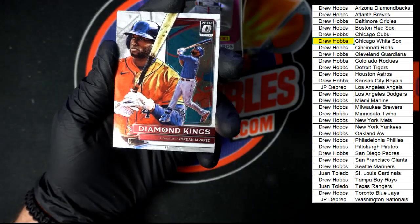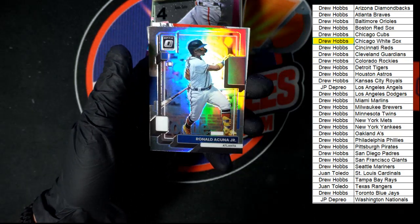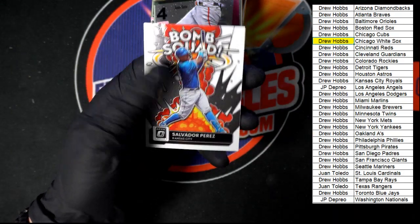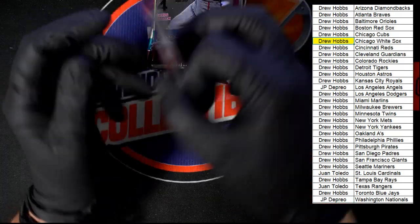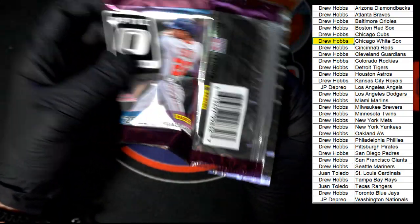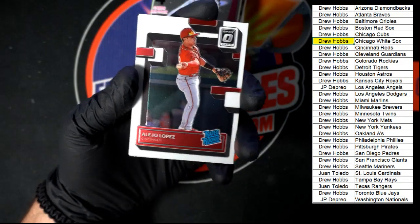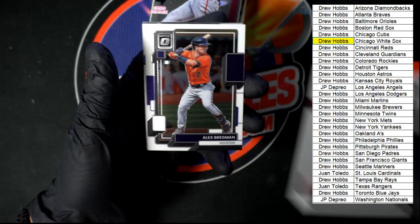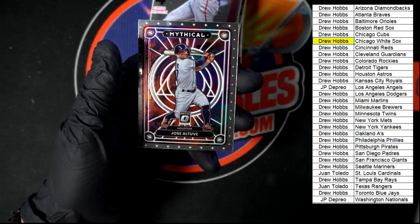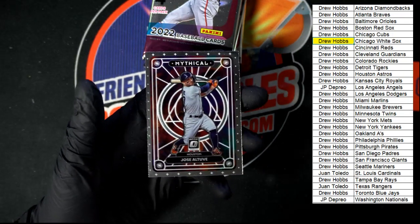Diamond Kings Alvarez to start out this pack. Manning for Detroit, Rated Rookie. Acuna Jr. Salvador Perez Bomb Squad — very nice, Kansas City. Starting out with Lopez, Rated Rookie for Cincinnati. We got Bregman for Houston. Elder for Atlanta. And Jose Altuve Mythical — that really is a nice looking design, I like it.